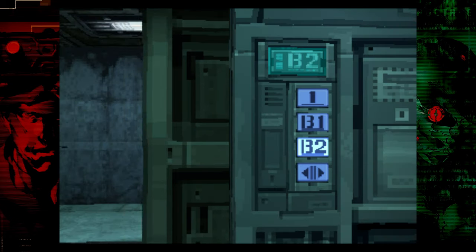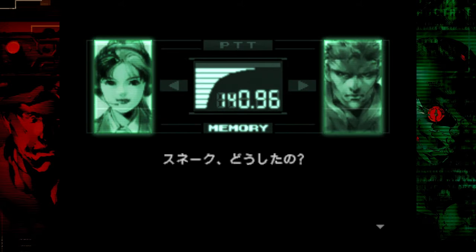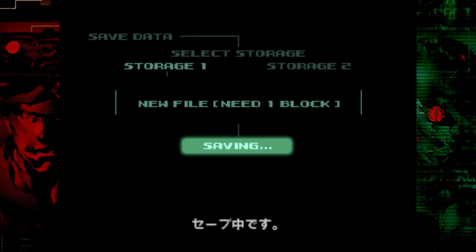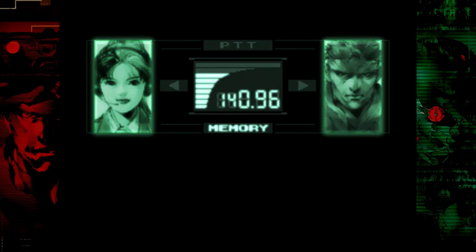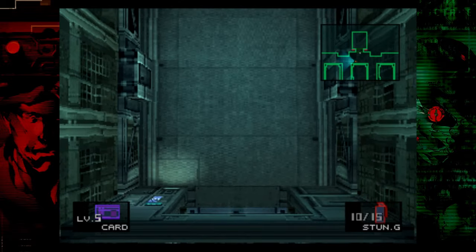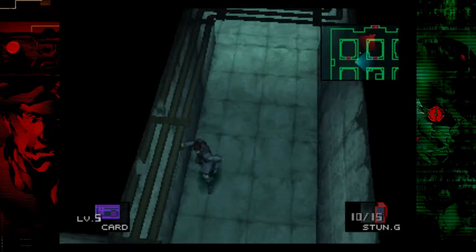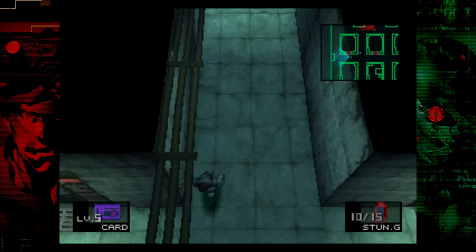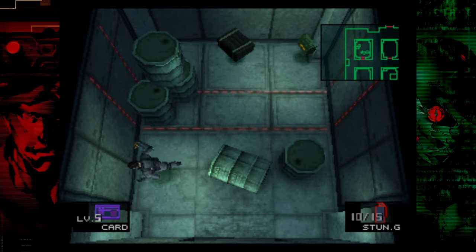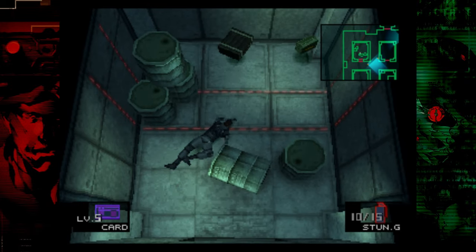As soon as the elevator opens, save here. There's a lot going on in this section, and we're also going to pick up an extra trophy on top of this. We're going to make a slight deviation from my usual route in order to pick up the camera and take a picture of a ghost — we need that for one of the trophies. Once you're done saving, equip your stun grenades. Very quickly CQC throw this guard, then wait for this next guard to turn around. Once he turns around, use this wall here to line yourself up for crawling.